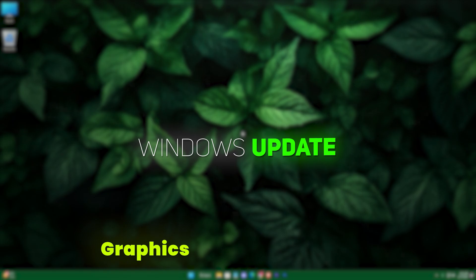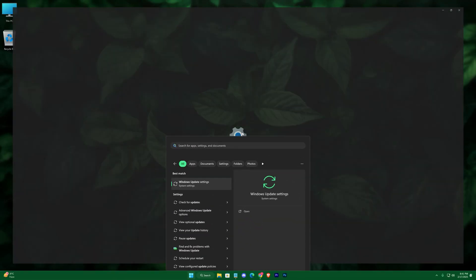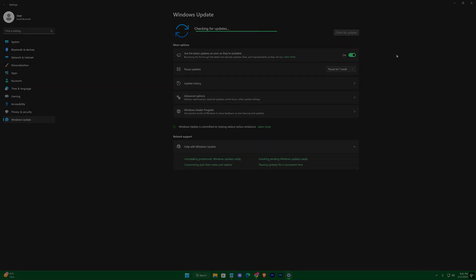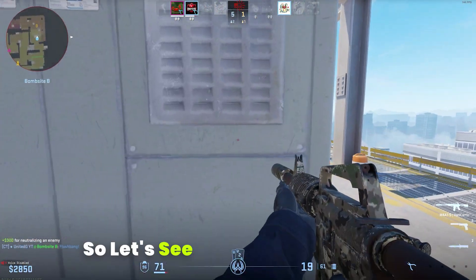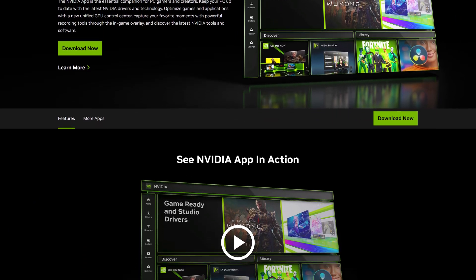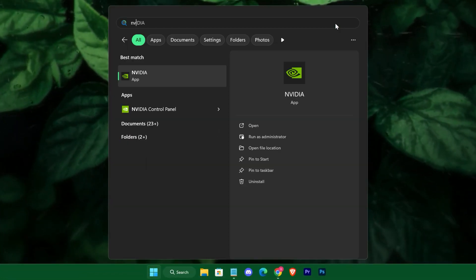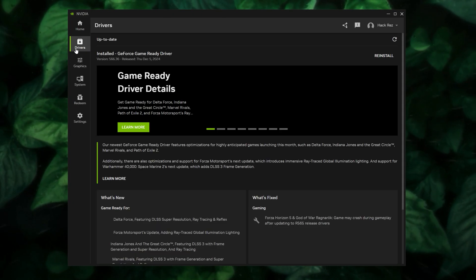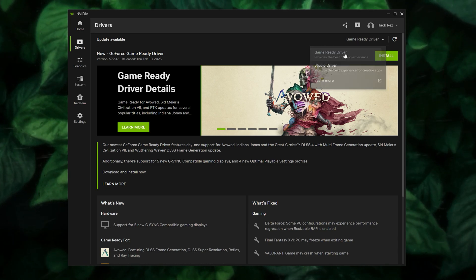Outdated or incompatible graphics drivers can also cause display issues, so try to update your Windows regularly. Then restart your PC to apply all changes. If you have an NVIDIA card, head to the NVIDIA App's website, download and install the program, then open the NVIDIA App. Go to the Drivers option and install the latest driver — you can select either Game Ready or Studio driver, whichever suits you.